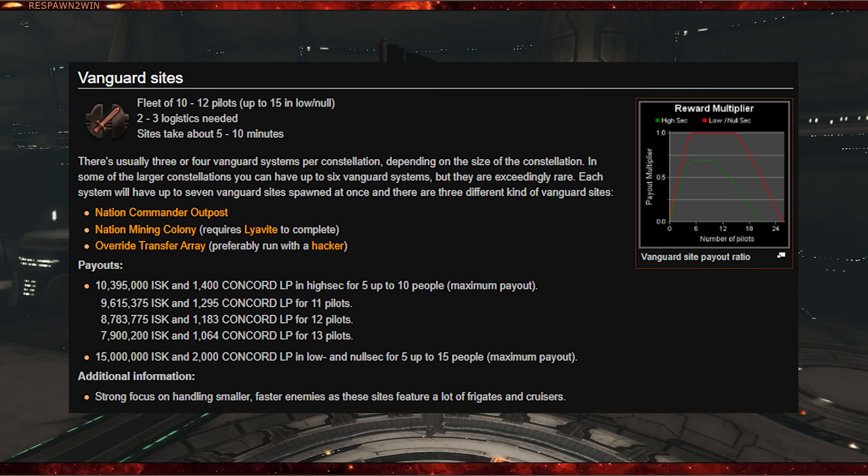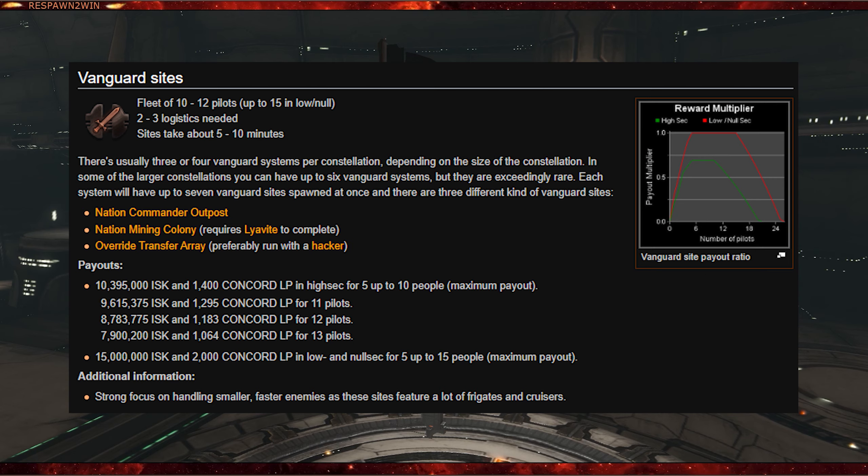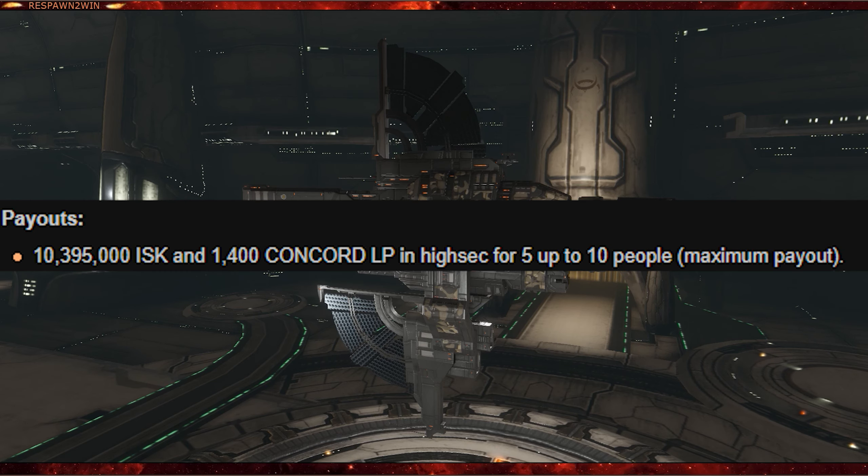Vanguard incursion sites are aimed at five to ten player fleets and can be found in systems surrounding the main staging of an incursion — this could be high sec, null sec, or low sec. Ideally you want to be doing them in high sec with this kind of setup. Full payout only occurs with five to ten players even if you can complete a site with less, working out to just over ten million ISK per character plus some loyalty points from Concord.